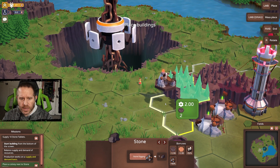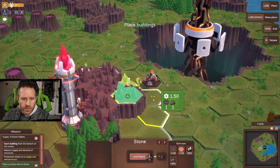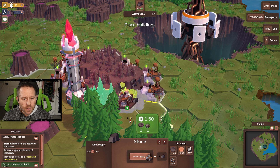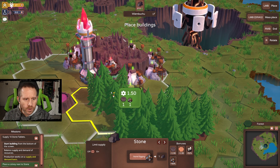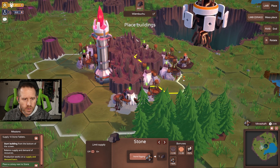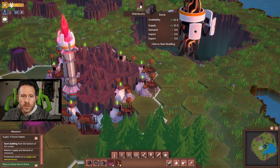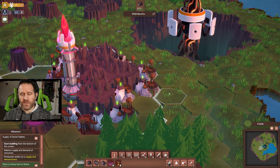Let me go ahead and fill up the area — this is why I picked this spot, because you can get a bit more going. I'm not worried about the woods here for now. That gives us a supply of 31 stone. You can actually exceed this, but it's a trade-off — it's constant.